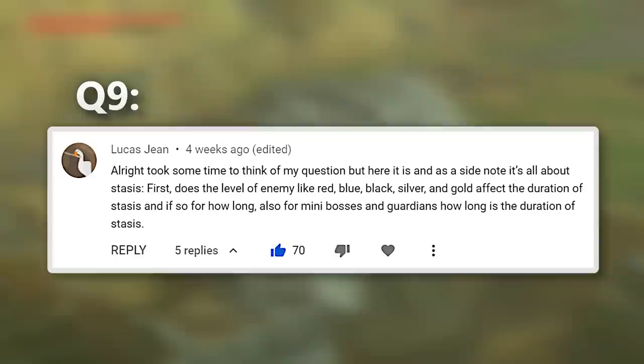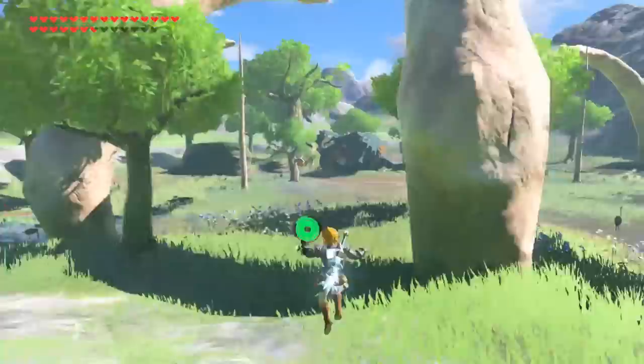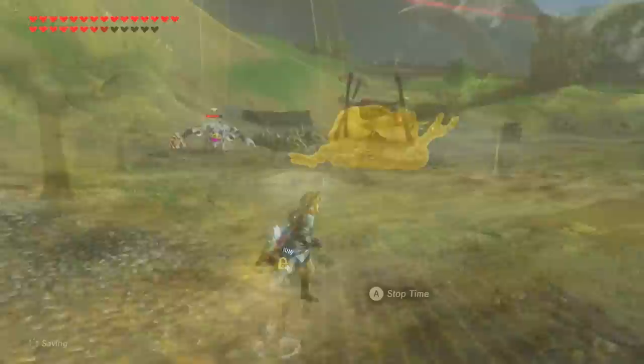Speaking of stasis, this question asks about the properties of using stasis plus on an enemy, specifically the durations they stay frozen for. Although stasis seems to work very differently across different enemy types, realistically stasis duration only changes between two exact values: 5 seconds and 2 seconds. The 5-second freeze duration applies to all red, blue, and one-shot normal enemies, and the 2-second freeze applies to all black and above, plus bosses.